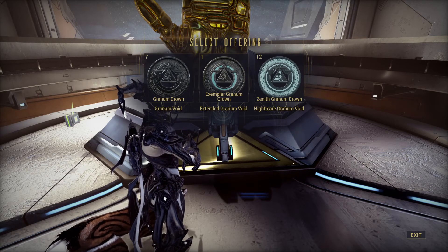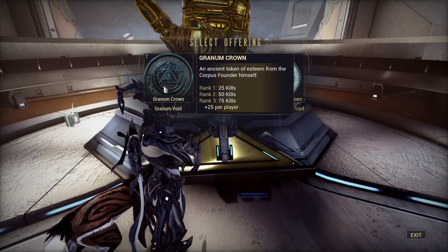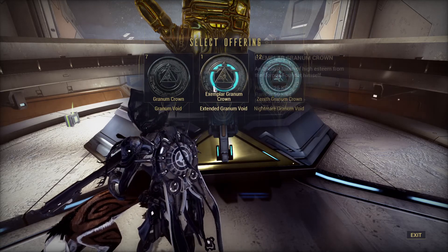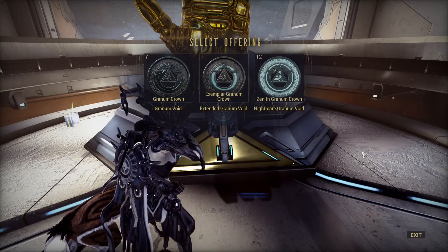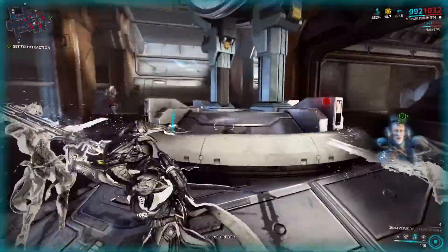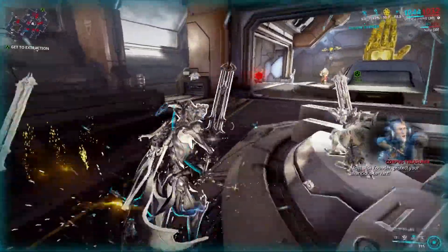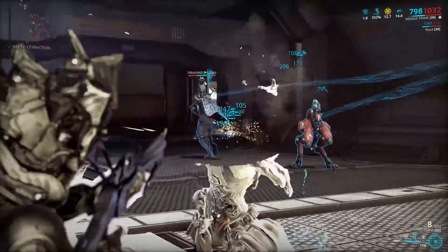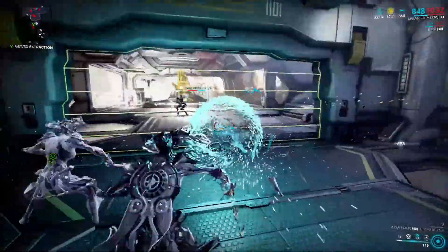After you complete the quest you will be able to enter the golden hand with so-called Granum Crowns, which are quite easy to get but getting them will take quite a long time. You can get Granum Crowns by killing the Treasurer that spawns in Corpus Warships around the 5 minute mark. He will try to run away and throw down traps, but killing him is not that hard.